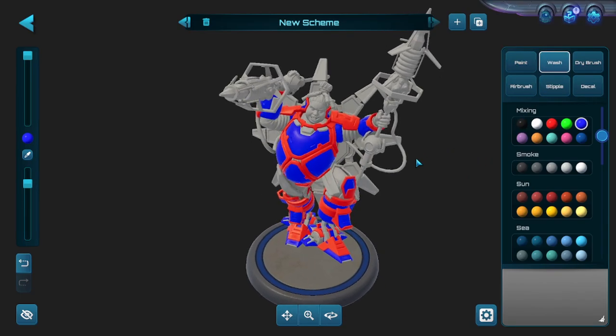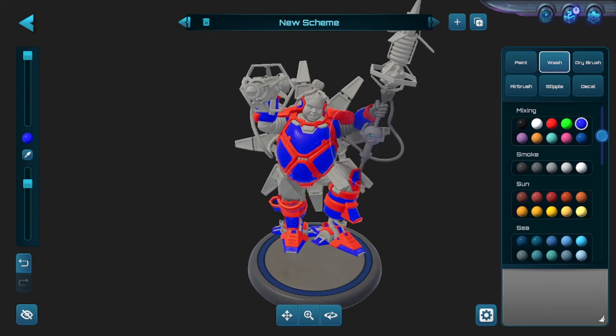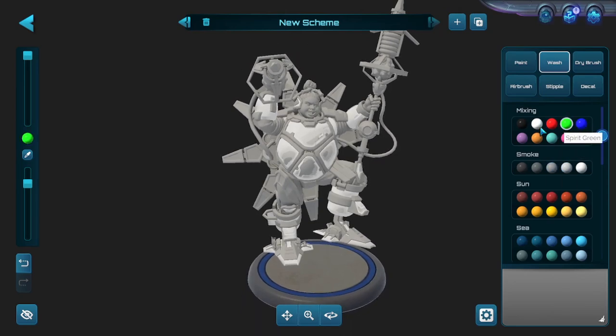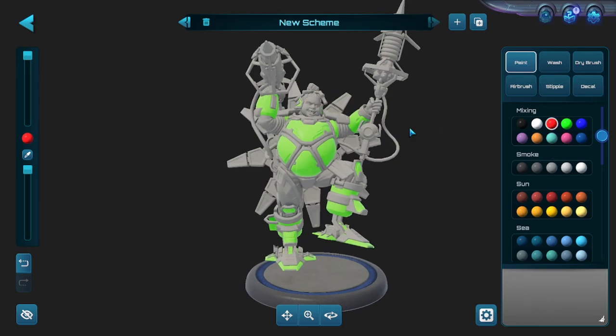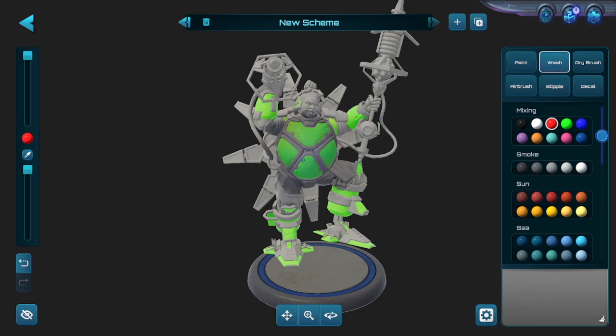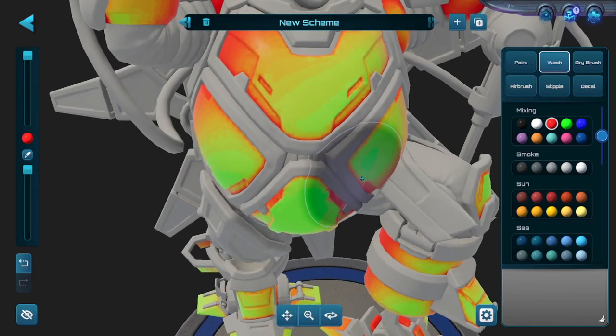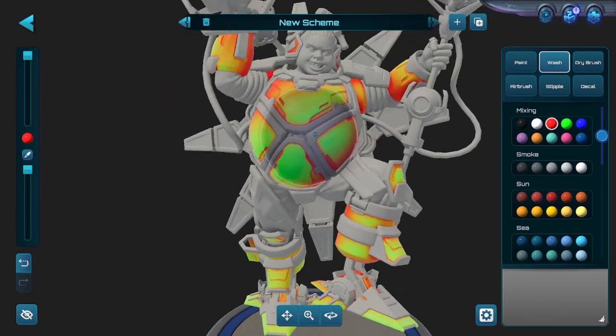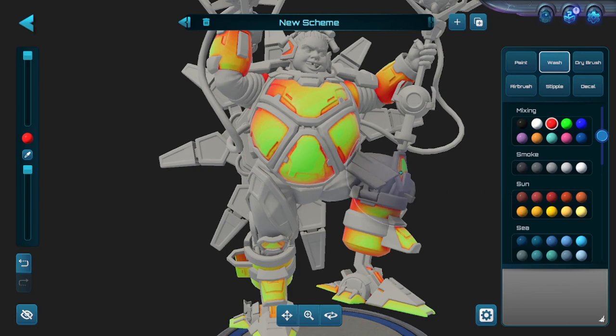For washing, it's very easy. Washing tries to get the low areas of the armor — it simulates putting a wet, watered-down amount of paint on the model, which seeps into the corners and recesses of pieces. Let's make his armor white and then apply a red wash. You'll see it hits the deepest portions of the model. It looks very cool and changes up the style completely — with green and red it looks like a burning sun. That's what washing does.